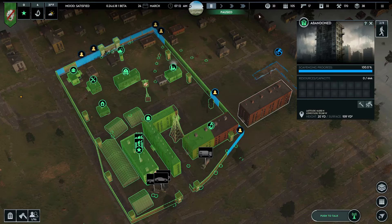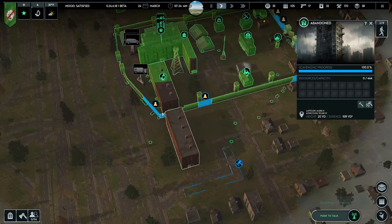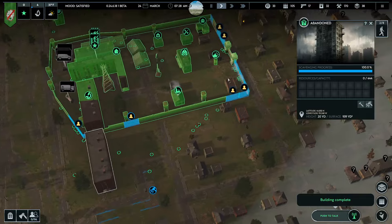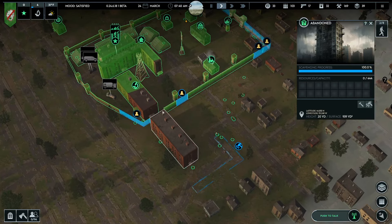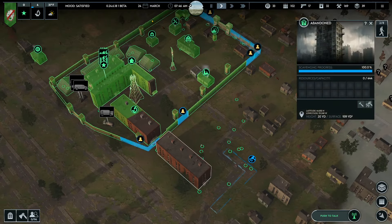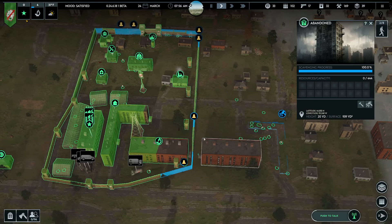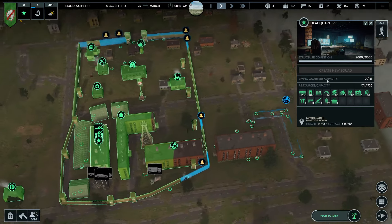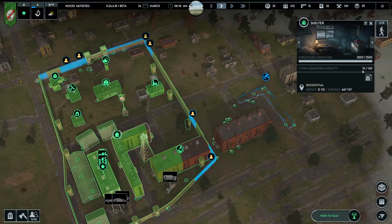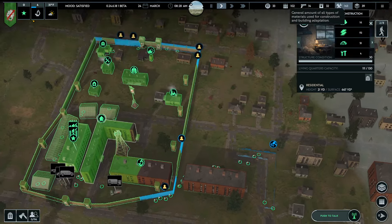I did talk about wanting to try and incorporate this building into my base. The plan is to try and pull it inside the wall here, build it into a house, and either de-adapt this thing and tear it down or re-adapt it into more housing or something. I'm not 100% sure what I want to do with it. We have 43 living quarter capacity in the headquarters as it is, but we are kind of running up against the limit of this shelter right here.